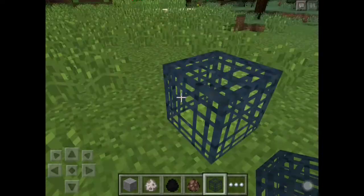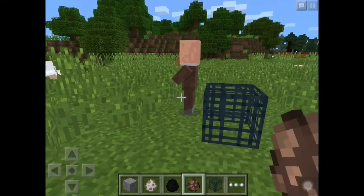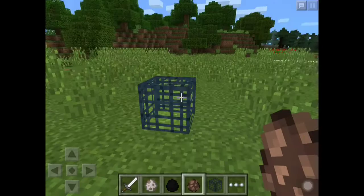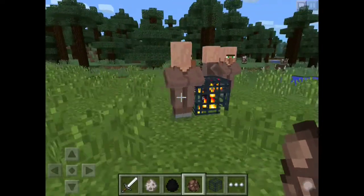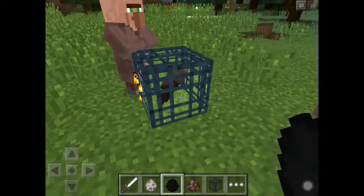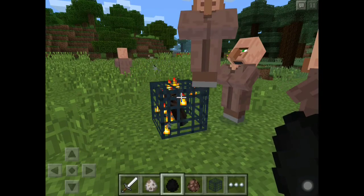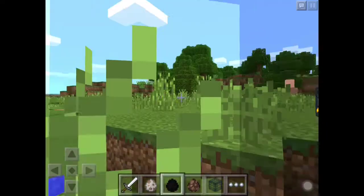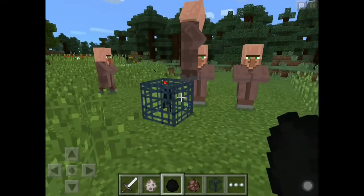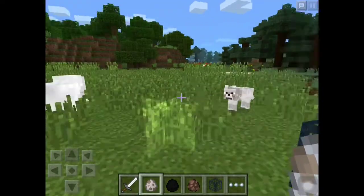So let's place down the spawner. It has nothing inside of it, but when we press with a spawn egg — oh wow, let's do that again. Now you see a villager in there and villagers start spawning. If you want to change what's inside the mob spawner, you press on it with a different spawn egg, like endermen. They might actually need darkness, so let's just do wolves. Yeah, they spawned.